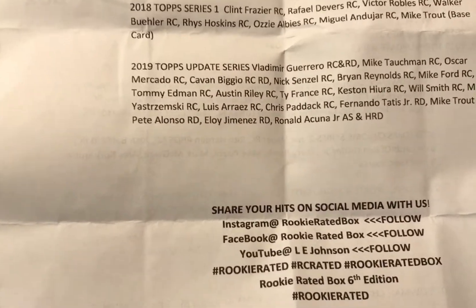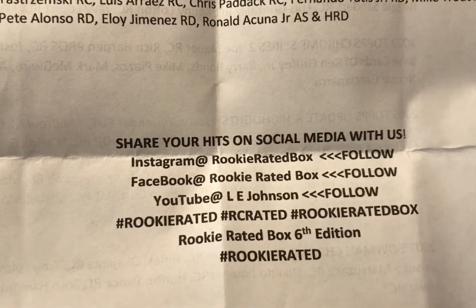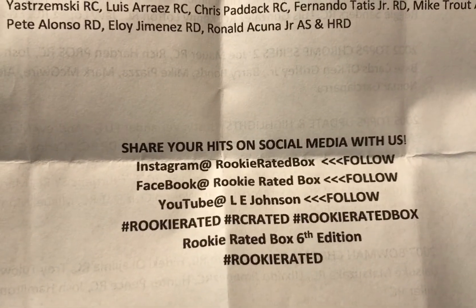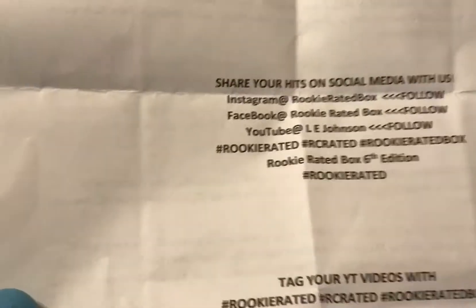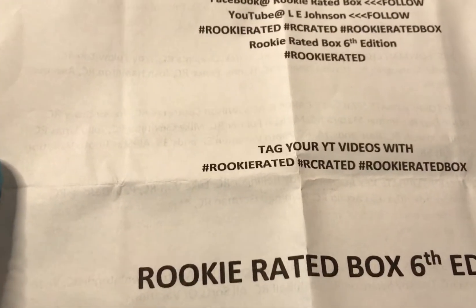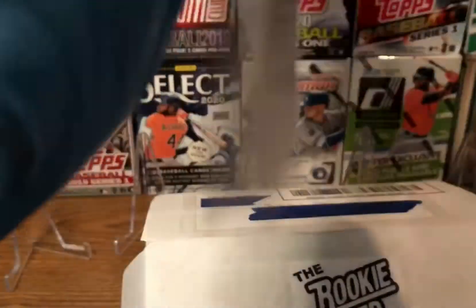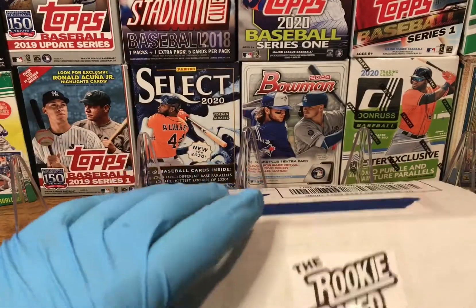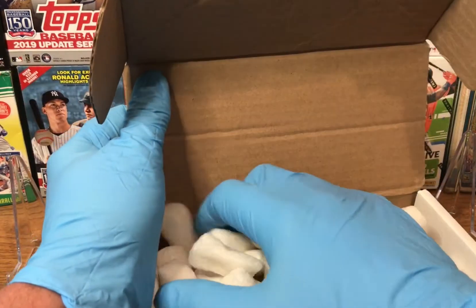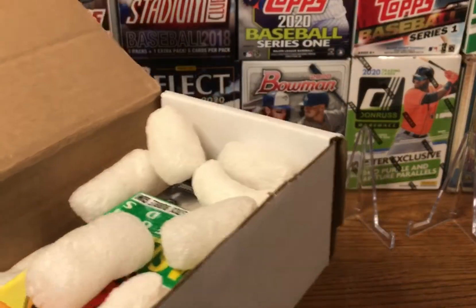They have Instagram, Facebook, and YouTube contact info, and like I said, I purchased this on eBay — just searched 'Rookie Rated Box.' This is the sixth edition of the box. I opened it and pre-sorted it; I should have taken the packing peanuts out, but I didn't.